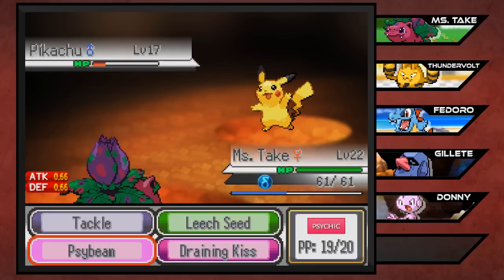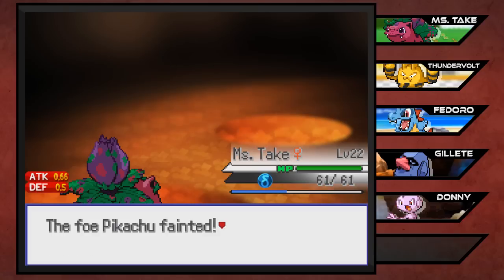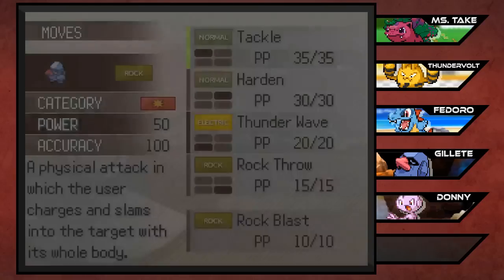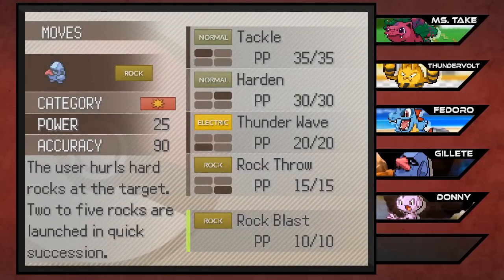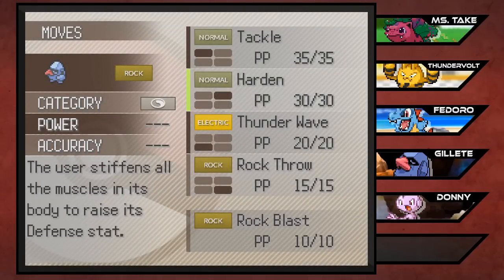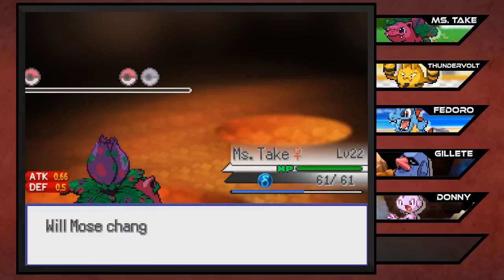I really hope we don't get paralyzed from the static of this Pikachu, because that would certainly be annoying. Gillette is level 18 - learning Rock Blast! We're going to blast some people with our rocks! Rock Throw was really not doing too much for us, so I'm glad we can get a better move now, even though it might not be better.